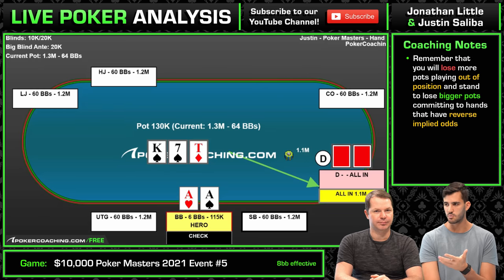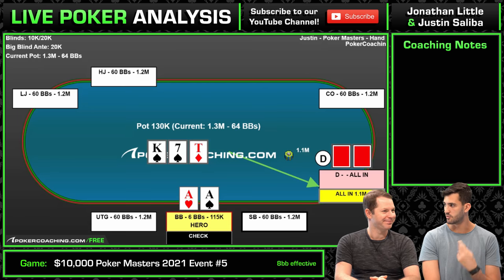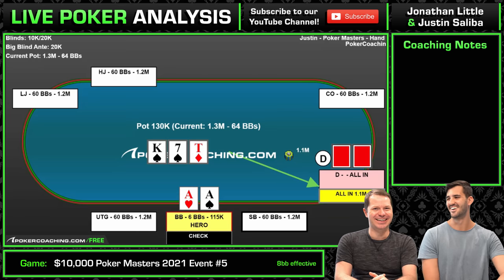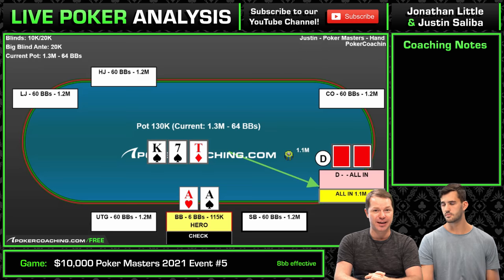The shorter you get, especially sub-10 big blinds, you just have to defend everything because you're not facing multiple streets of aggression where you'd have to fold middle pair on the turn or top pair to a river bet. When you're shallow, you defend an extremely wide range — probably like 95% of hands. As you face smaller raise sizes, as you often do when shallow stacked, you defend wider. As your stack gets shallower, you defend wider. You can see this in the GTO preflop charts at pokercoaching.com — it's very clear if you take some time to go through those.